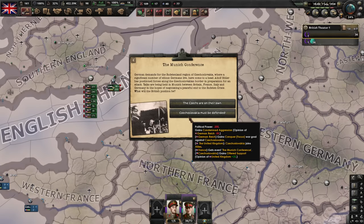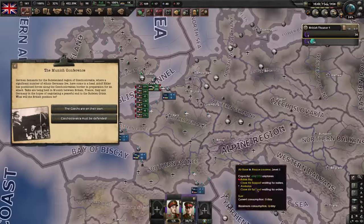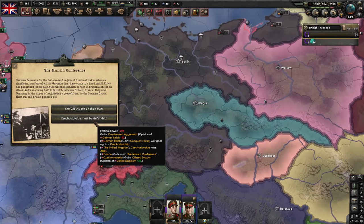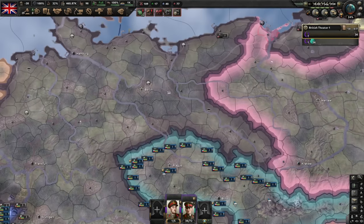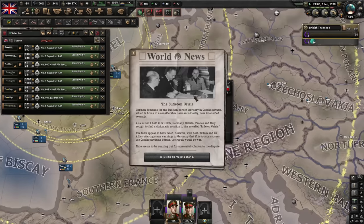Munich Conference — Czechoslovakia must be defended. This is going to zero out my political power. I guess I should have saved some up so I could go to war economy. Czechoslovakia must be defended. Normally the Germans would quickly overpower them, but if I give them air support they should resist. Are these planes deployed? Yes, they are.